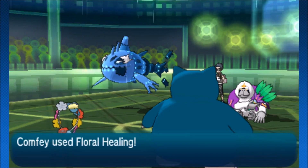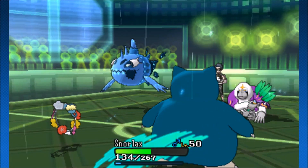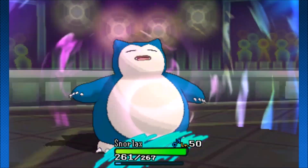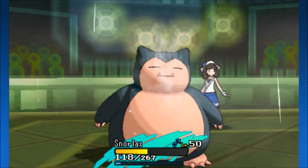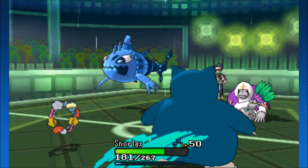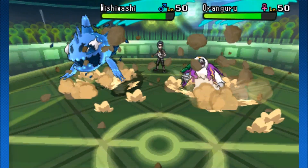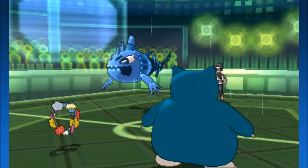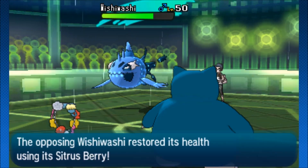The Trick Room just cancelled out! Comfey's still going to go for the Floral Healing. I'd imagine if you're using Wishiwashi's school form, you'd want to set your own Trick Room. I don't think Oranguru was going for the Counter Trick Room - I think he was just expecting standard healing. Psychic onto the Snorlax from Oranguru not showing a super amount of damage. The Surf though - Rain boosted with that STAB - still not going to be enough to take down Snorlax. It's a Gluttony Snorlax! That's how we're getting the most out of our Figgy and Wiki Berry already. And there goes the Rock Slide - Oranguru just goes down immediately.